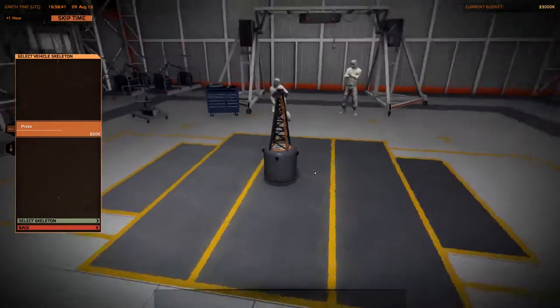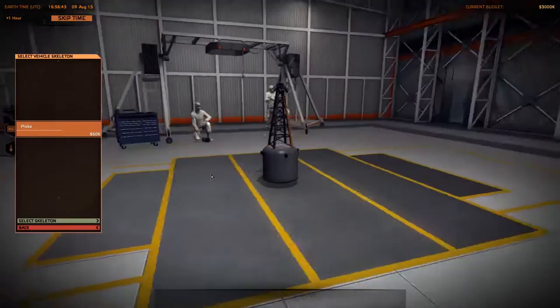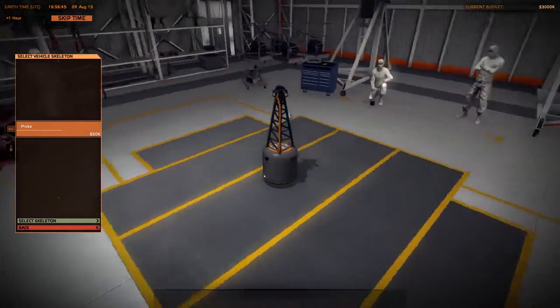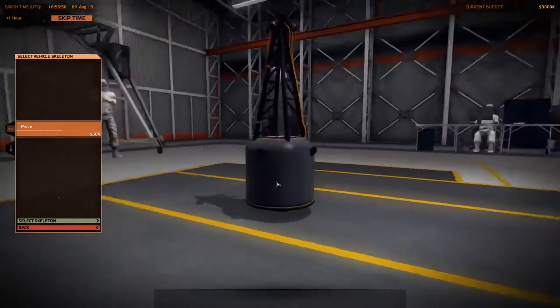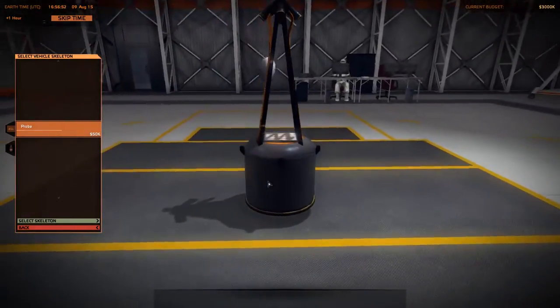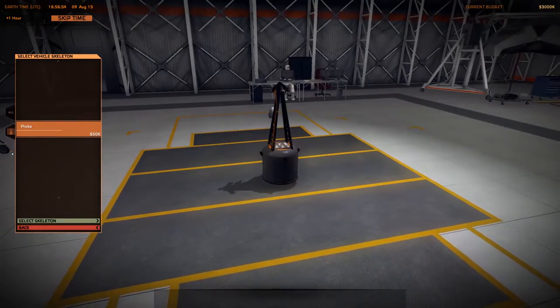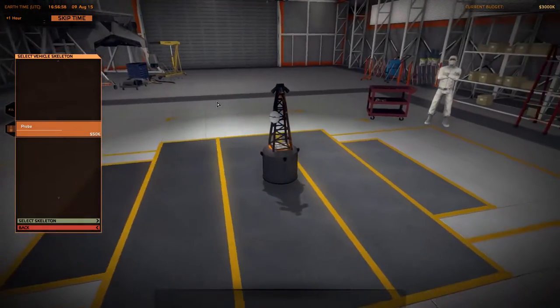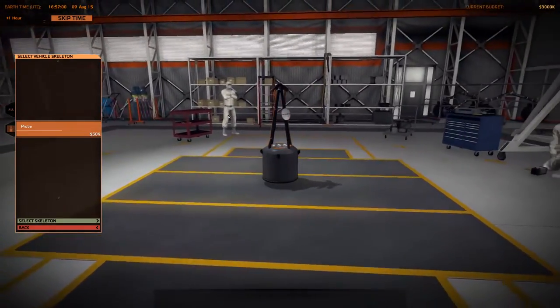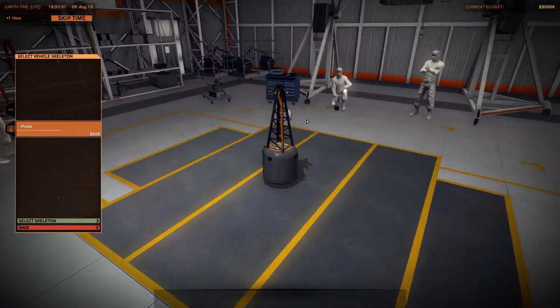This is actually a lab where you can construct various vehicles and probes that you can then launch to Mars. Right now I don't really have any parts, so it's a very basic probe that I can launch and then I'll probably get some funding to launch it and also possibly some reward if I'm successful. This is essentially how the career mode works, but if I'm using this in class I'm not gonna be doing career mode.